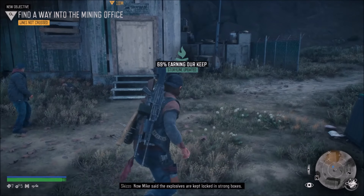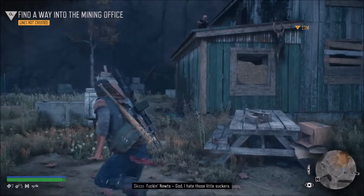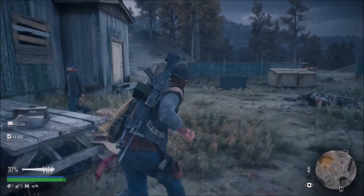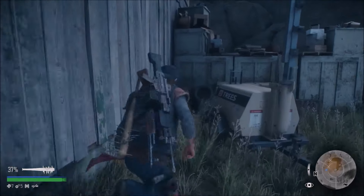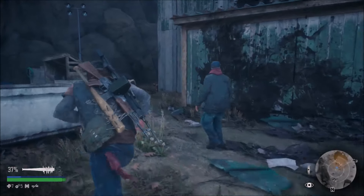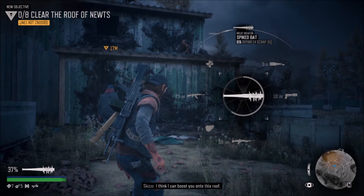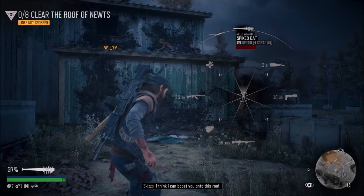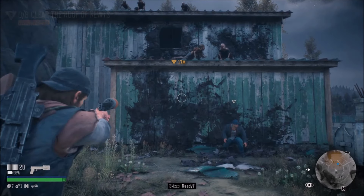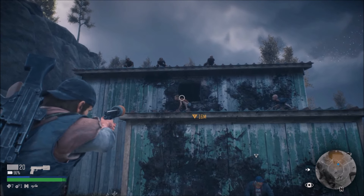Mission unlocked: 'Lines Not Crossed' story mission - 69 percent, 27 percent. 'Keeping Your Friends Close' also shows. A single mission is connected to the other storylines, so completing one updates the others as well - which is really good design. I equip a suppressor and repair the bike to 100 percent before heading up.